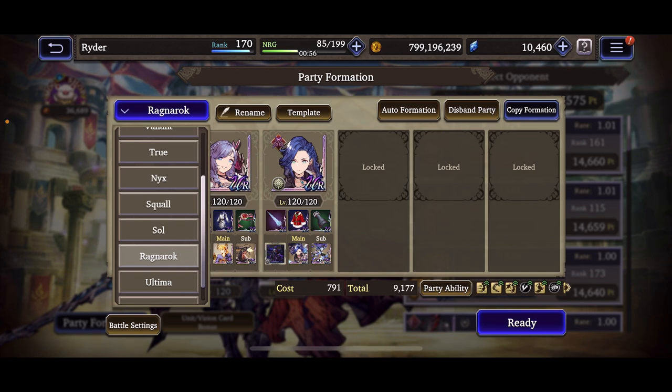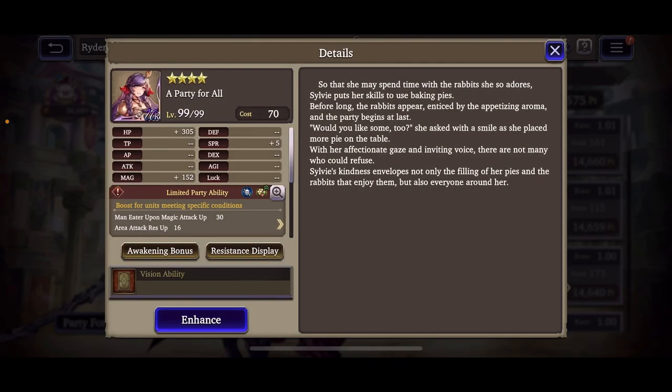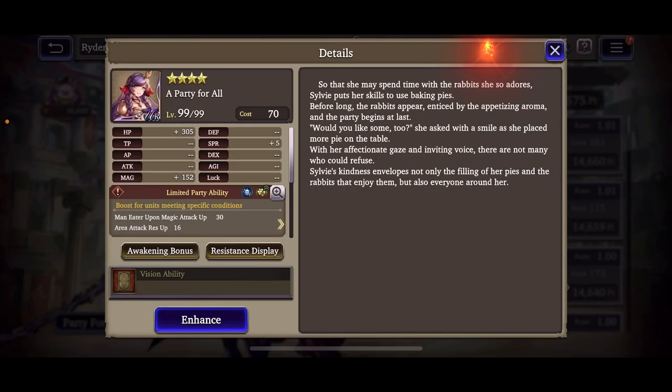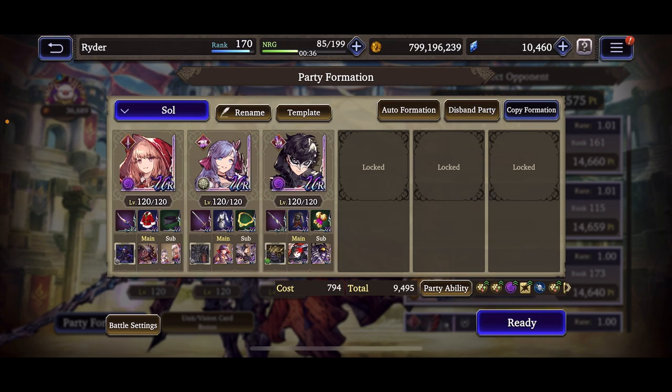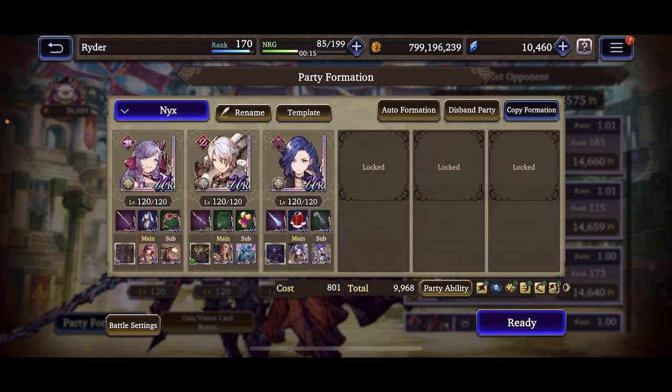I tried a yin-yang dark-light team with Joker, Lila, and Sylvie because they all get a bonus from her card — dagger dancer and wild card are both there. She fits in with them, though I couldn't quite get it to run exactly how I wanted. I tried taking out Joker and putting in Elena, still with mixed results. I went through a bunch of different TMRs slotting things in so many different ways.